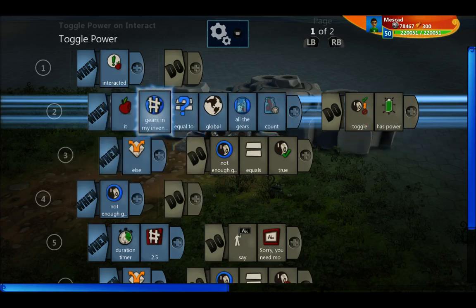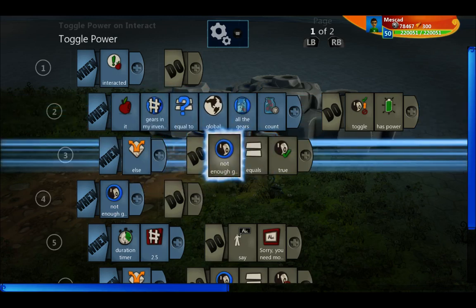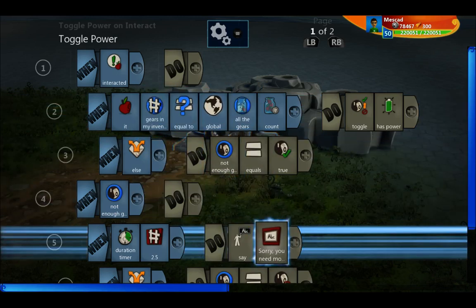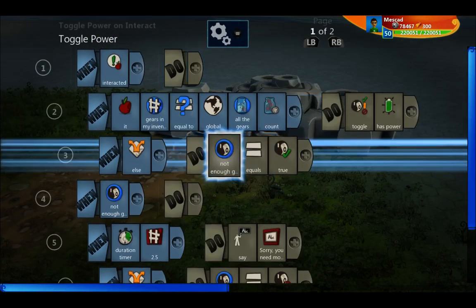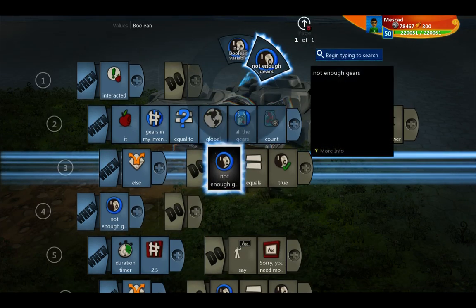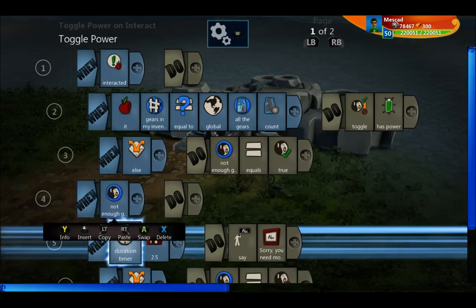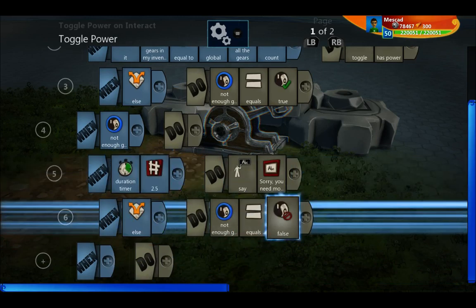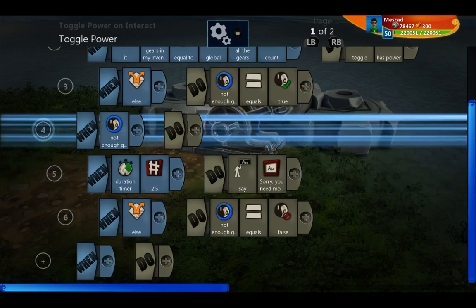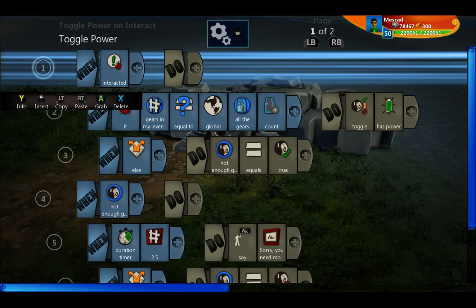If the number of gears in your inventory is not equal to all of the gears, we have an else line. I could just put the 'sorry, you need more gears' message there, but it would pop up and disappear a fraction of a second later. So instead I use a Boolean called 'not enough gears,' set it to true, and then when that Boolean is true, for two and a half seconds it displays 'sorry, you need more gears,' and then sets it back to false, which makes the message go away. Those three lines are just a way of keeping the text box on screen a little bit longer.